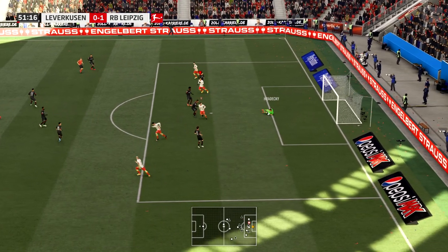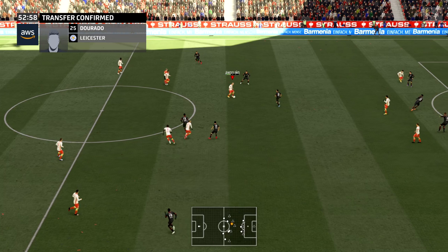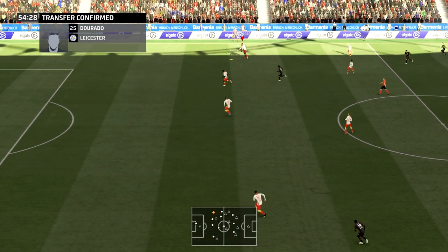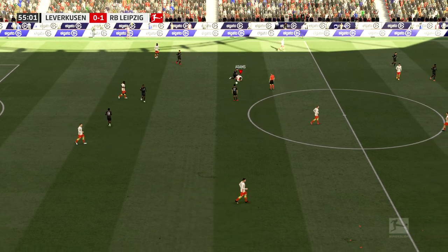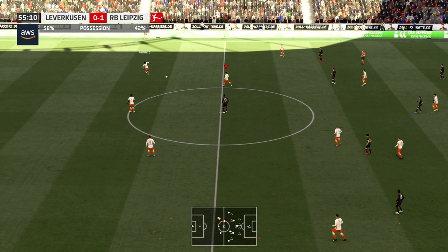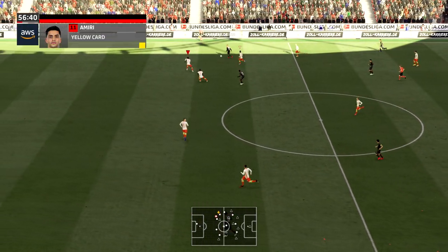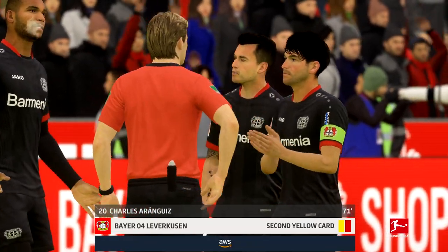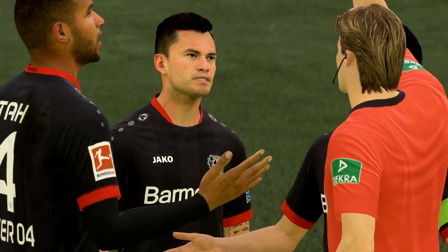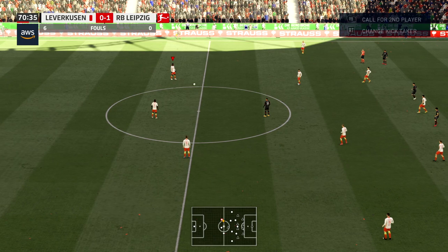Haradecki makes a save - Leverkusen haven't really done much in this game. When I tested this mod out I played against Leverkusen and the game ended 2-2, yet it's only 1-0 now. Adams goes in and might get a yellow for that tackle - Leverkusen might be frustrated as the home side without any chances on goal. Then our first sending off - Ranges gets a red card! I've actually not seen a red card so far in FIFA 21. Apparently when FIFA 21 came out red cards just weren't being given out, but there we go - first red card in FIFA 21.